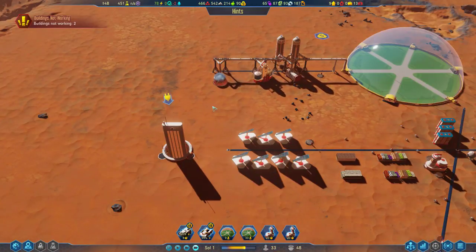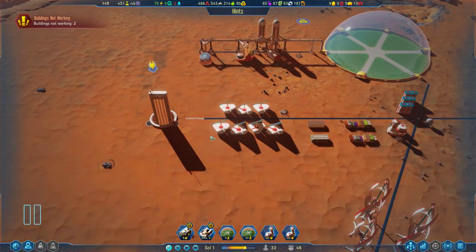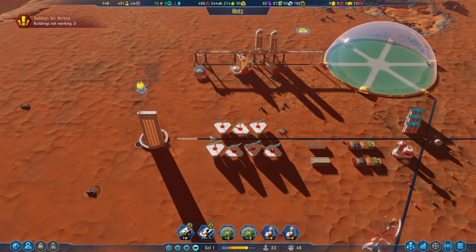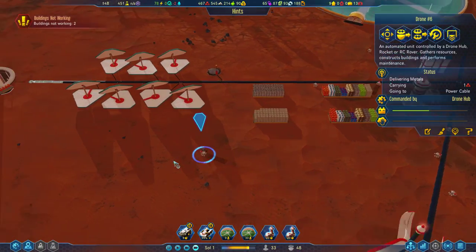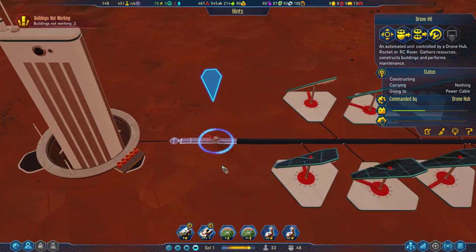We needed to connect this to the power grid — it's going to give us the option to build. Connect to the power grid, please. What are we waiting on? This is drone number six — Johnny number six. They've already supplied it with the fuel it needs.